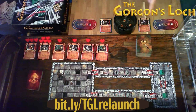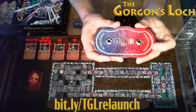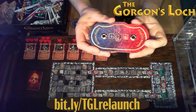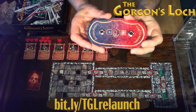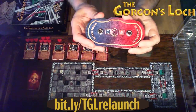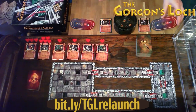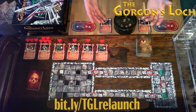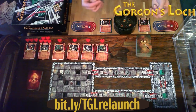I'll keep track of Eryn and Ragnor's stats using one of these trackers — health points on one side and action points on the other. We're rolling for health points right now for both characters, then that stays fixed. Action points we roll at the start of every turn to determine how many we've got.